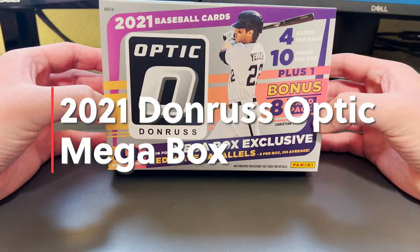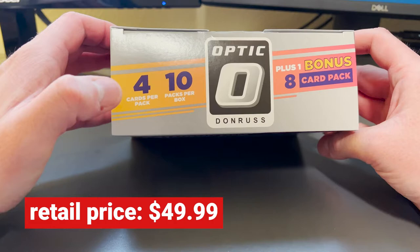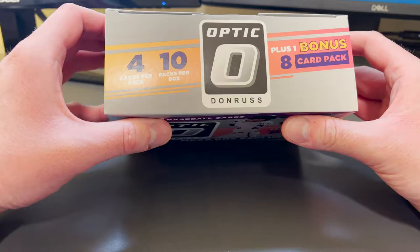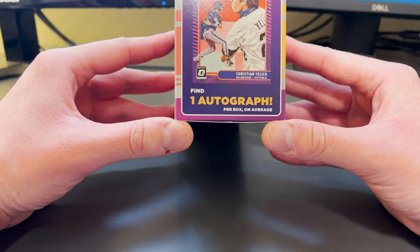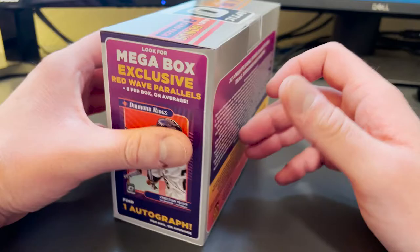What's up everyone, Colby here with Colby's Cards. Today I'm going to be opening this 2021 Optic Donruss mega box from Target. Looking at the front of this box you would have no idea that you're guaranteed an autograph. Looking at the top, you know you're getting four cards per pack, 10 packs per box, 40 cards, and then that eight bonus card pack — so 48 total. On the side at the very bottom it finally says 'find one autograph per box,' which is super weird that they wouldn't put that directly on the front.